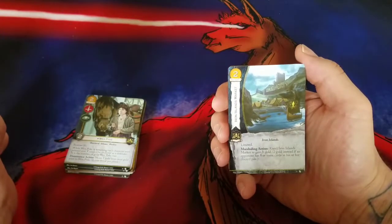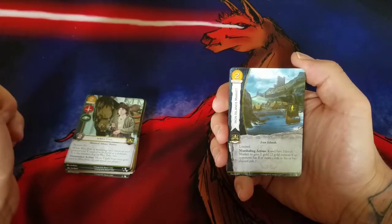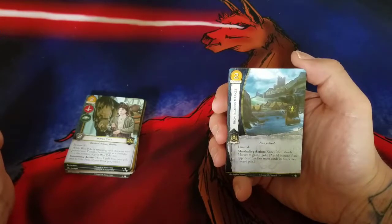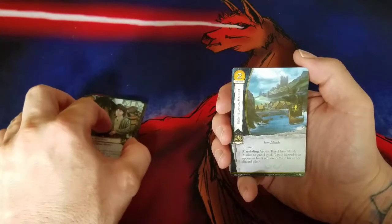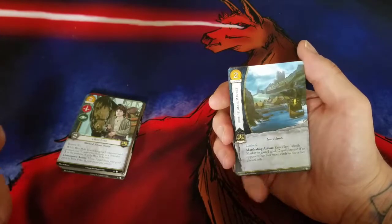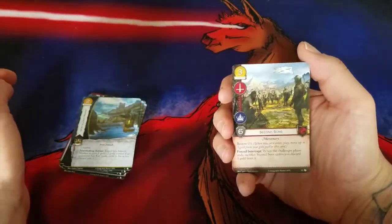Our second Greyjoy card: Iron Islands Market. It's a Loyal card — of course, because it makes gold. Two gold cost, Iron Islands card, Limited. Marshalling action: kneel Iron Islands Market to gain one gold, or two gold instead if an opponent has eight or more cards in their discard pile. It's an attempt to make Pillage a valuable keyword. It'll pay for itself in two turns, one turn if the conditions are met. It's not unique. Money's money — I'll probably end up playing it.